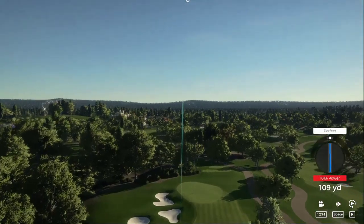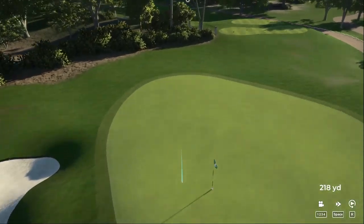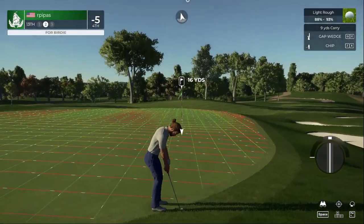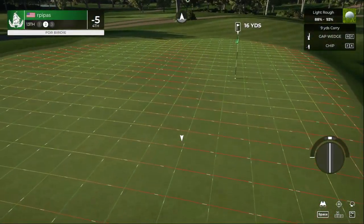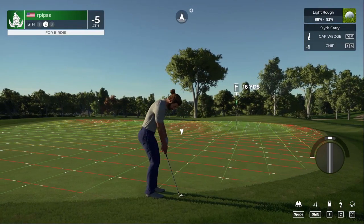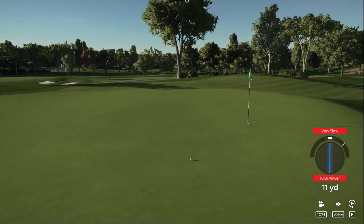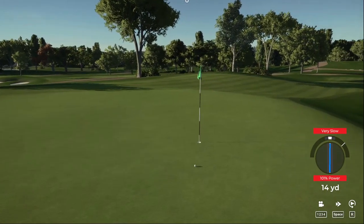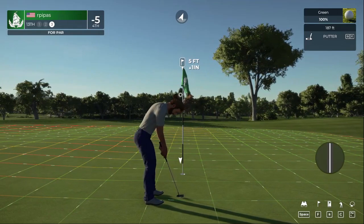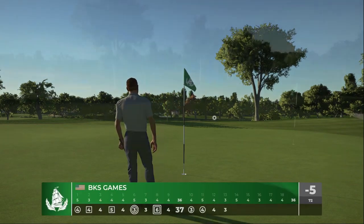We have a par three on this one. It is swinging like silk. That's going to miss the green — unfortunate. Setting up here, greenside rough. Drop this one in for your par. Looking pretty good — good stroke in the hole for a par.